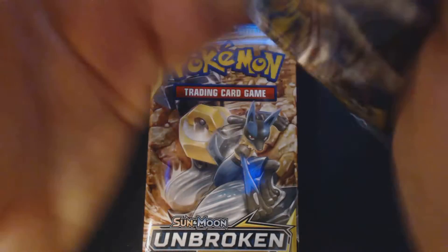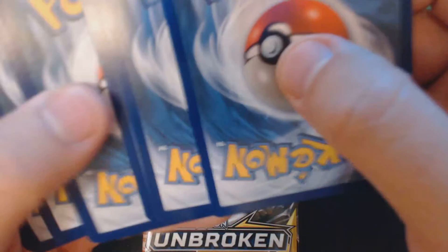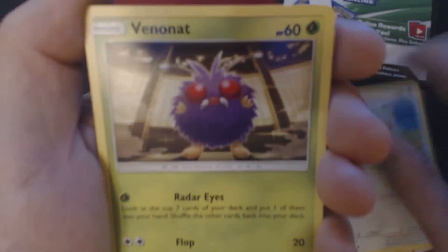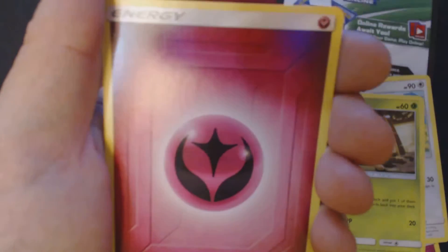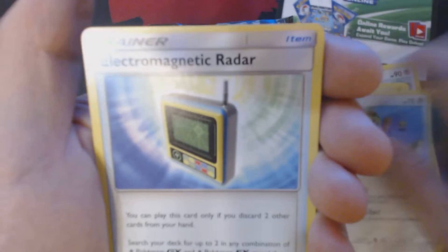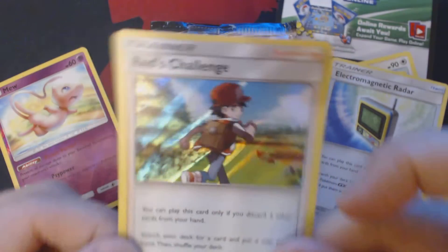Start cracking these things open, seeing what we get inside. None of the cards that you're going to see here are available for sale or for trade — I need them to complete my set, and I can't complete the set if I'm trading off everything I get. We've got here Bullywag, Spritzy, Lickitung, Venonat, Spearow, Fairy Energy, Stealthyhood, Chattot, EM Radar, Reverse Holo Mew, and Holographic Red's Challenge.